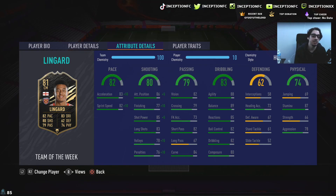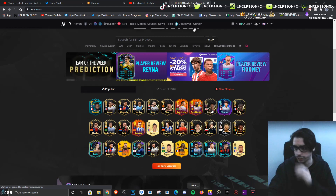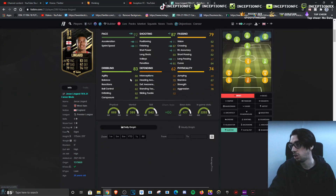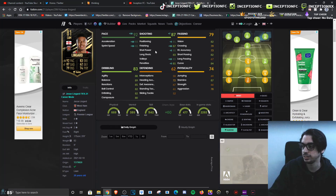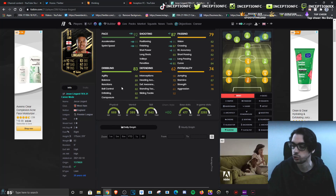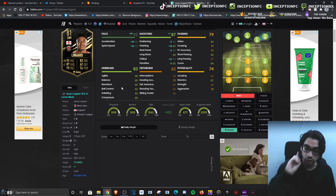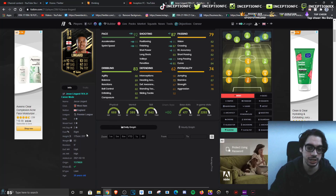Shooting in-game: he's got 86, 77, 85, 78, at 80 composure, which is not bad because when we give him the hunter chemistry style it boosts a lot of the shooting stats to very good areas. So he's got 91 positioning, 87 for finishing, 90 for shot power, 93 for volleys, while having some pretty decent dribbling stats. Huge, because he has the lean body type while being a 5'9 player, so hopefully his dribbling actually feels really good in-game.